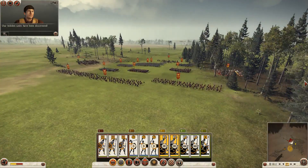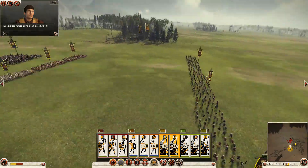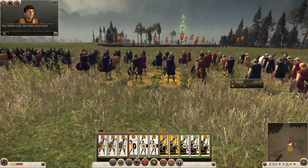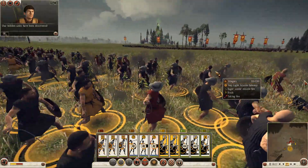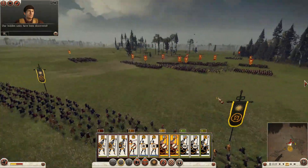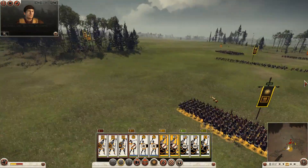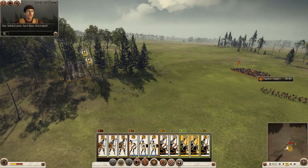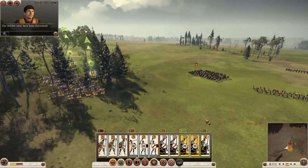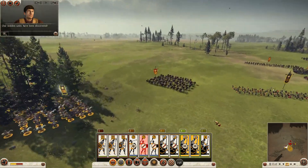It looks like there are some skirmishers on the front line that are probably using their improved visual range to spot me with, and it looks like he's sending some cavalry into the woods to meet me head on. His skirmishers are firing on my skirmishers now and it looks like he's got his whole army moving at marching speed so things are going to hot up pretty quickly. His cavalry has spotted my cavalry as well so I'm going to send them out to meet them head on - two on one, that should be in my favour.